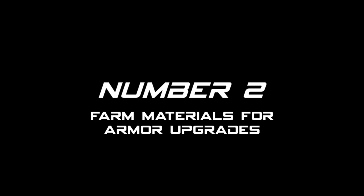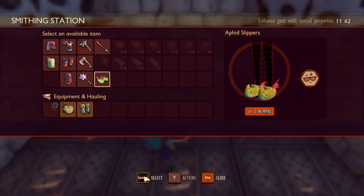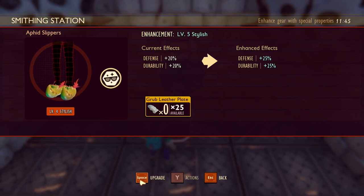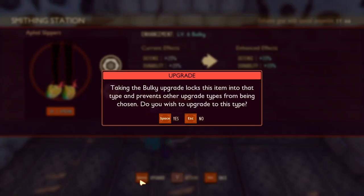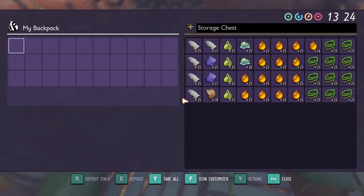Number 2: Farm materials for armor upgrades. Armor upgrades are coming and with them, a bunch of new materials to grind. I will do a video explaining how armor upgrades work, but for now let's focus on the materials. To upgrade one full armor set of 3 pieces from level 0 to level 9, you will need the following materials.